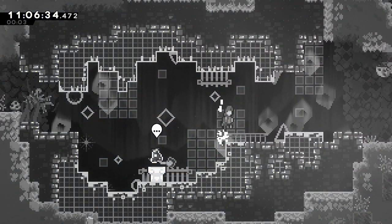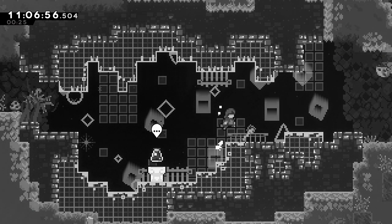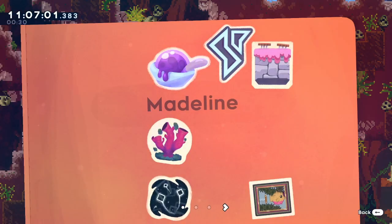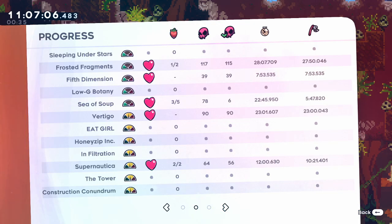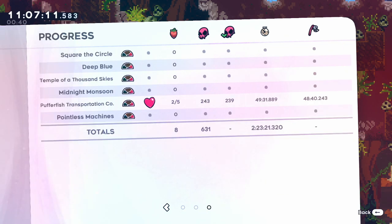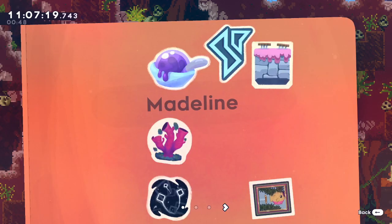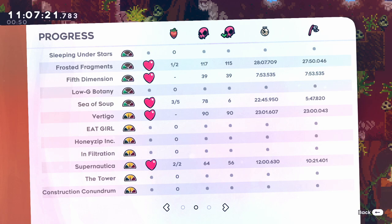Oh my gosh, I love that level — that's the end of this episode. I have done six levels: Frosted Fragments, Fifth Dimension, Sea of Soup, Vertigo, Supernautica, and Puffer Fish Transportation Company. This was really fun. I'm 100% going to continue — I don't know if I'll be getting the strawberries, that's not really my jam. I might be getting some of the silver strawberries. Catch you guys in episode six.